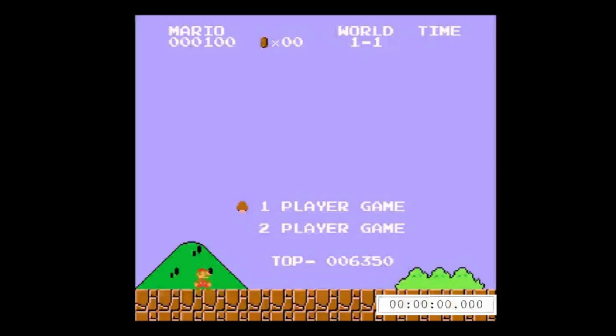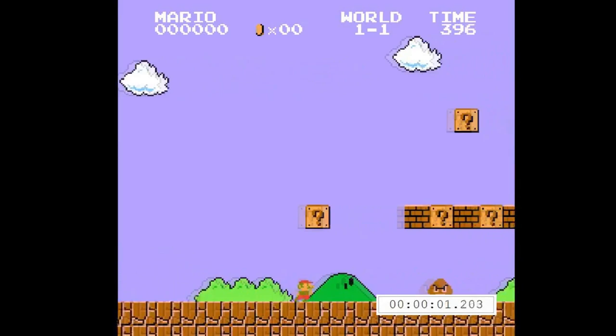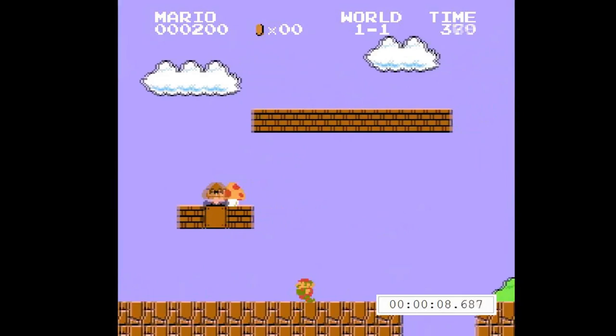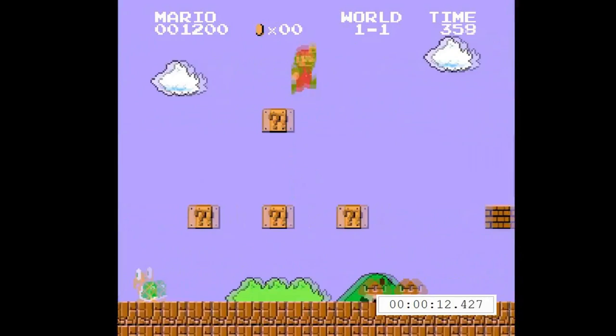So the beginning starts out the same, obviously. Run right, and time all of the jumps carefully. Pretty easy so far. You might be wondering why I'm stopping to get the 1-up. It looks slower, but spawning it actually prevents a few other sprites from spawning, so it saves time overall.